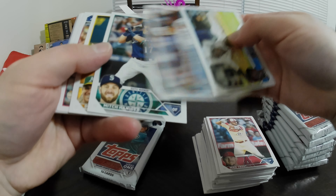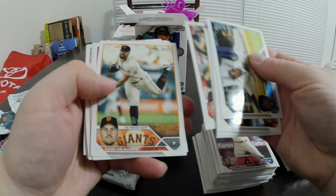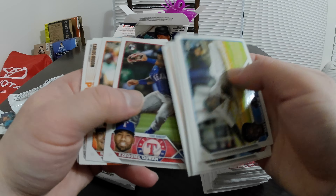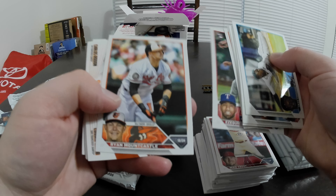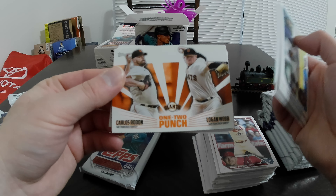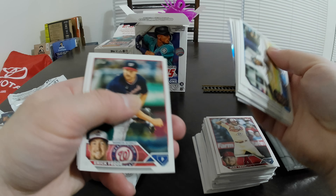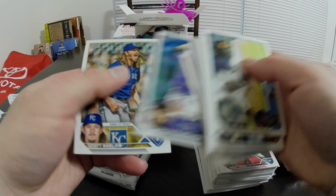Jazz Chisholm, CJ Abrams, future stars. David McKinnon rookie, Ezekiel Duran rookie. It's a one-two punch — Carlos Rodan, Logan Webb insert. Devers. Scott Barlow. Alright.